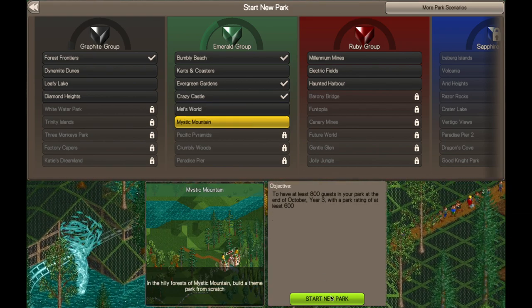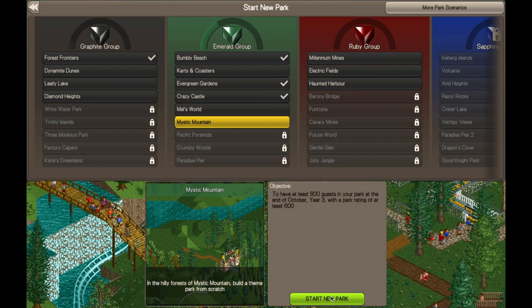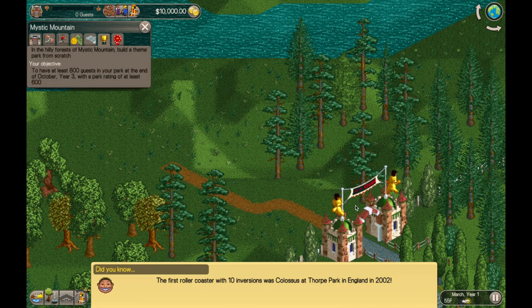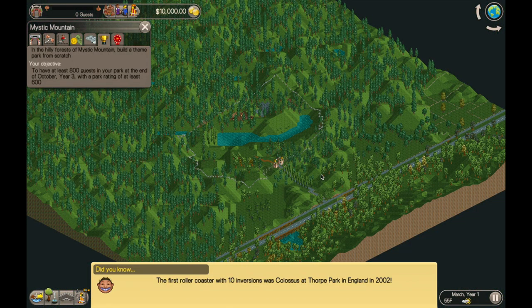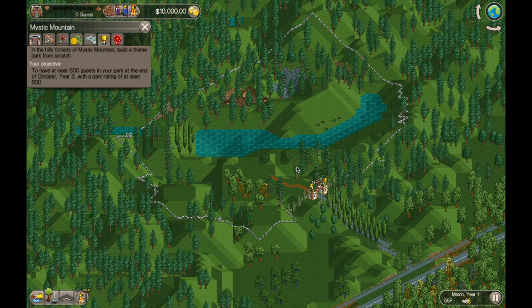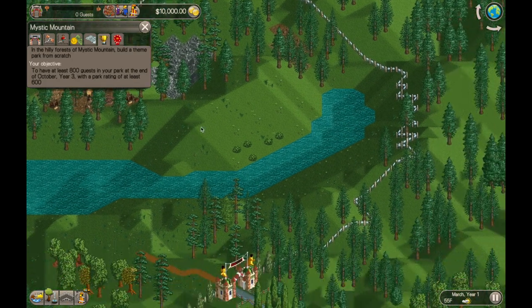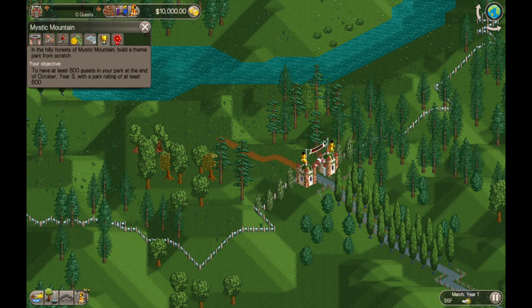Mystic Mountain is a three-year mission, so that should be a little bit shorter for us than Crazy Castle. The goal is to have 800 guests in the park at the end of year three, with a park rating of at least 600. Very doable, I think, so yeah, it should be a fun park.